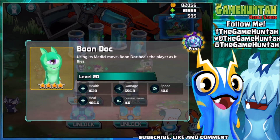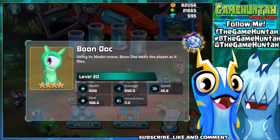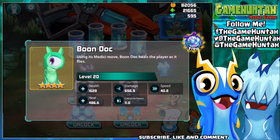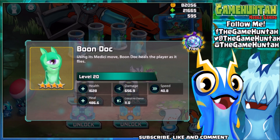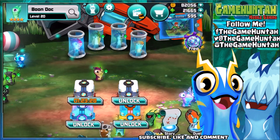It looks like a little rabbit! Well, the health got increased — now it's 1,628. Damage is 656.9, speed is the same, health is 486.6, just a little bit higher, and critical hit chance of 11. I'm loving this Boondock. Using its Medicini move, Boondock heals the players as it flies. I'm loving this little rabbit.